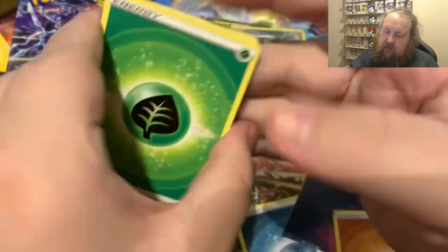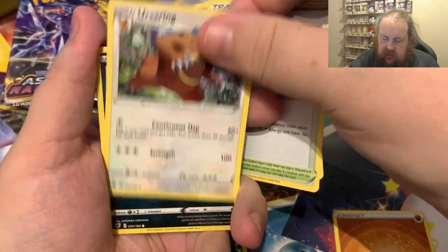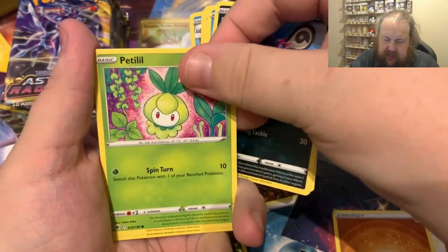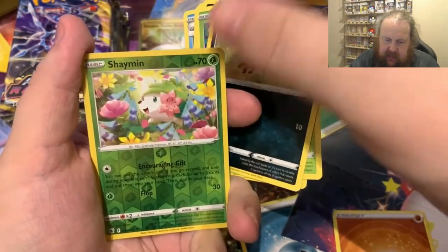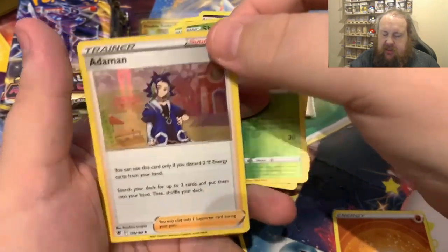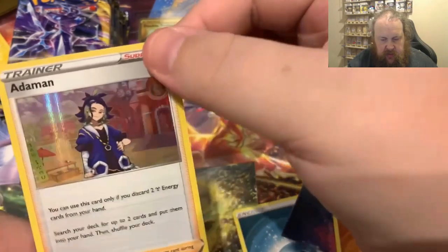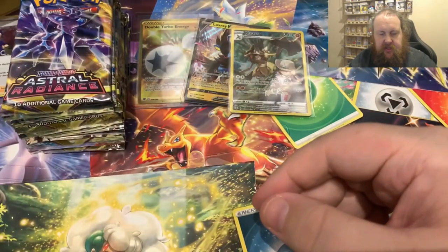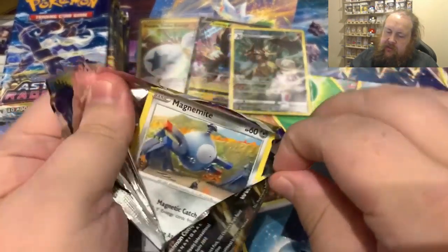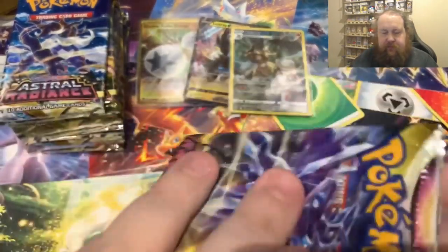I keep forgetting about the character cards in this set! Next pack we get Grass, Wishiwashi, Temple of Sinnoh, Ursaring, Poochyena, Swinub, Hisuian Qwilfish, Petilil, Nickit, a reverse Shaming, and an Adamant Hollow - I didn't know that came in a holo version! Very nice. That's a holo I'm going to pop to one side because I definitely know I've not got that one yet, and that's going straight into the binder.